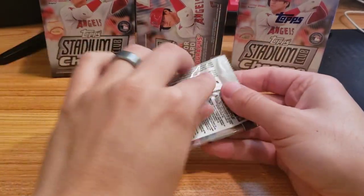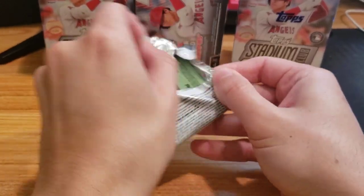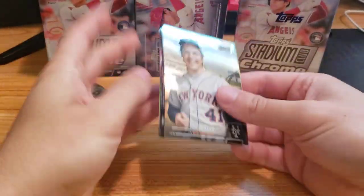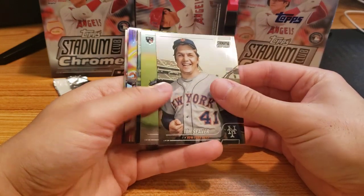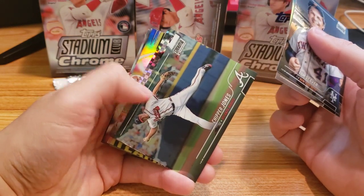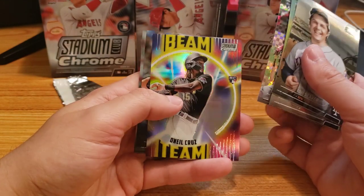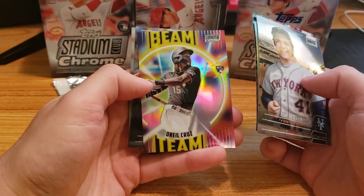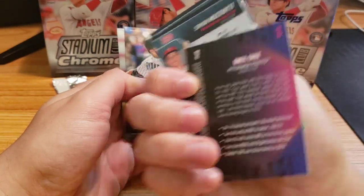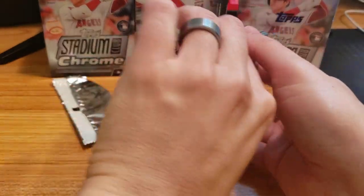Last pack of box two. Tom Seaver, Reed Detmers. Chipper Jones — good old Chipper. Sean Manaea. O'Neill Cruz rookie — that's a nice one, I like that. Beam Team, just an insert, but I don't think I have any O'Neill Cruz rookie so that's a nice one.